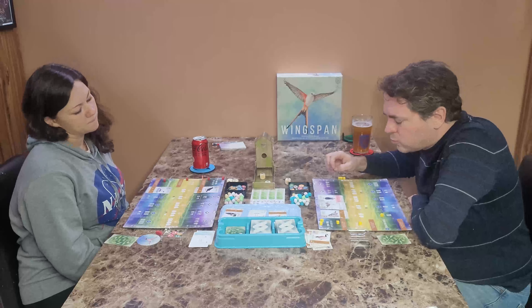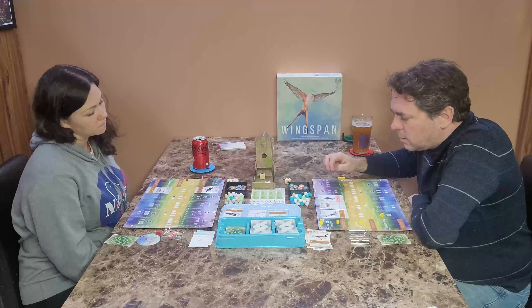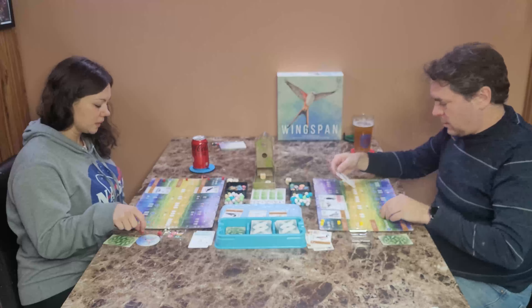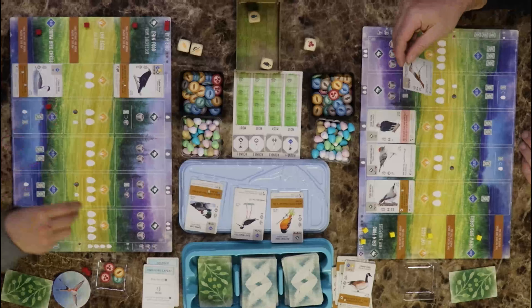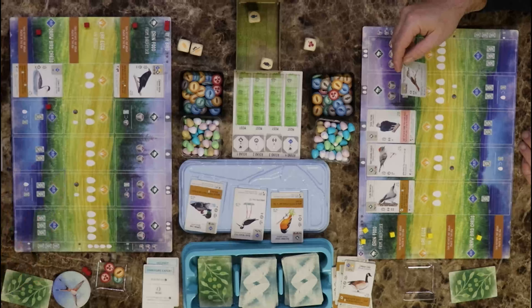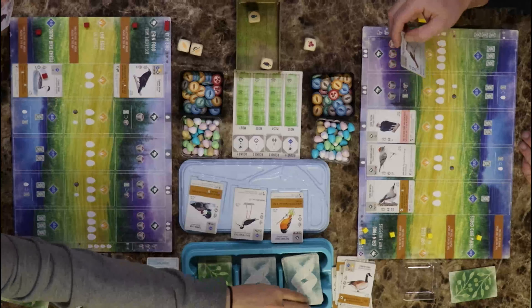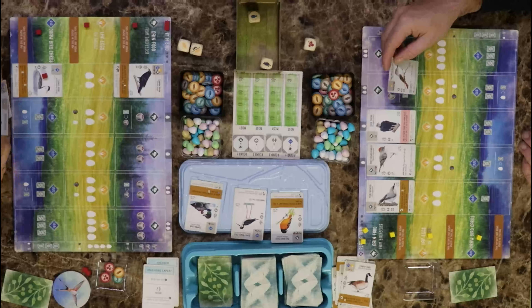We've already got the board set up more or less, so I'm going to shuffle the round tokens around. Number one will be birds in the forest, number two will be eggs in a specific nest type, number three will be another eggs with a different nest type, and number four will be birds in the water.